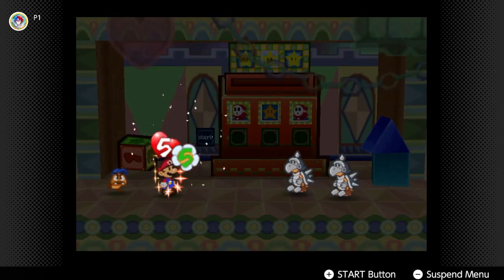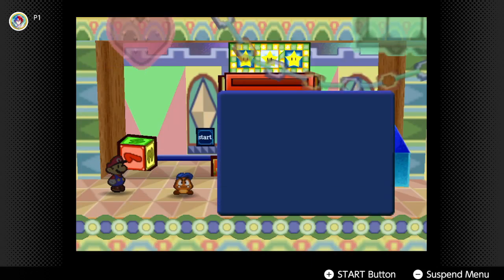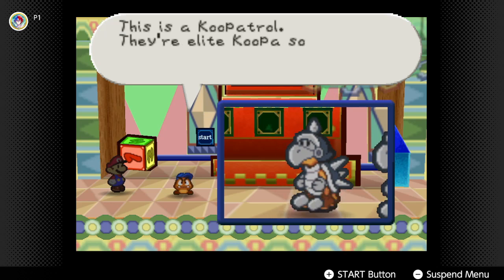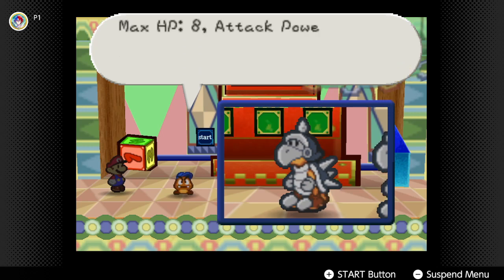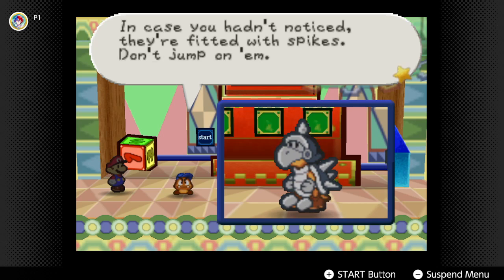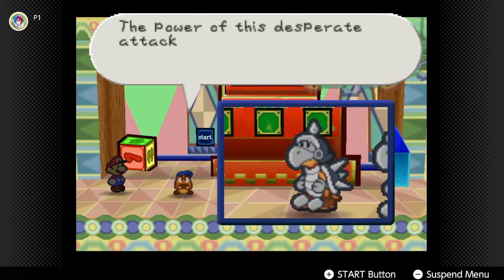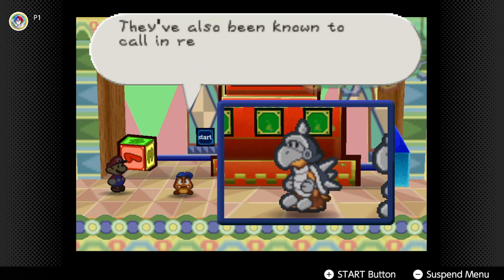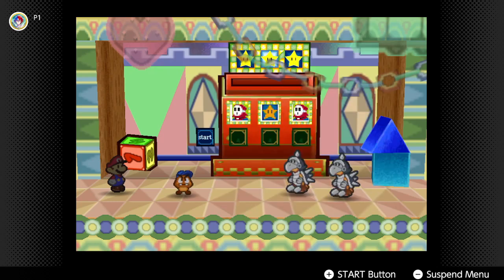They got spikes all over them, too. This is a Koopa Patrol — they're elite Koopa soldiers, the highest-ranking guards of Bowser's Castle. Max HP 8, attack 4, defense 3. In case you hadn't noticed, they're fitted with spikes — don't jump on them. When the HP drops low, they'll charge up power for one last-ditch attack. That power does 10! They've also been known to call reinforcements when they're in trouble. Don't underestimate these nasty Koopas, Mario.